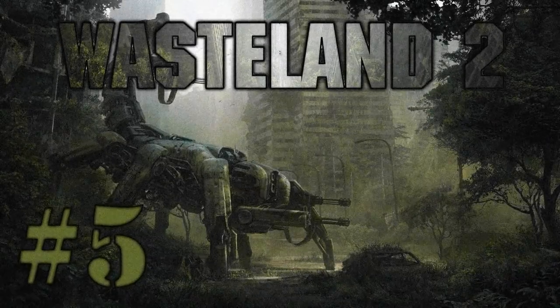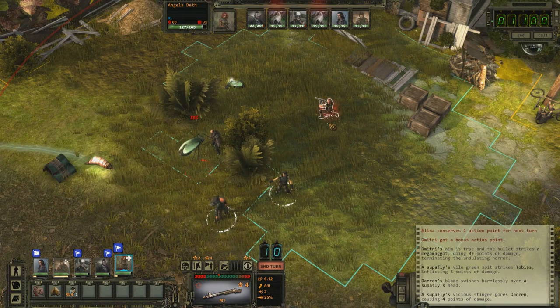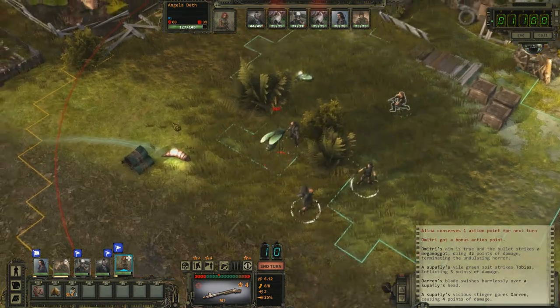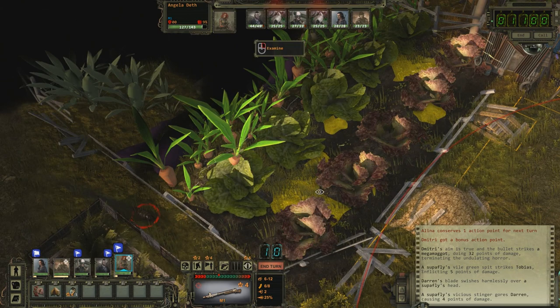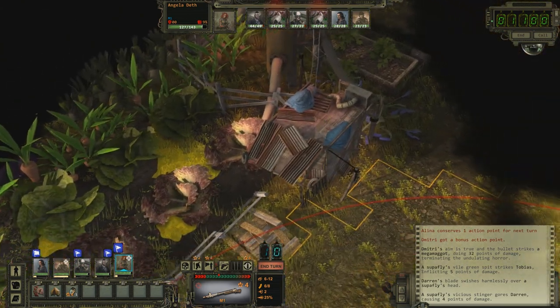Welcome back everyone! Welcome back to Let's Play Wasteland 2 Blind! We are at the AG Center, and we're fighting these horrendous things: overgrown super flies, mega mammoths, and yeah, you've got all these overgrown plants here, so something's going really badly wrong.